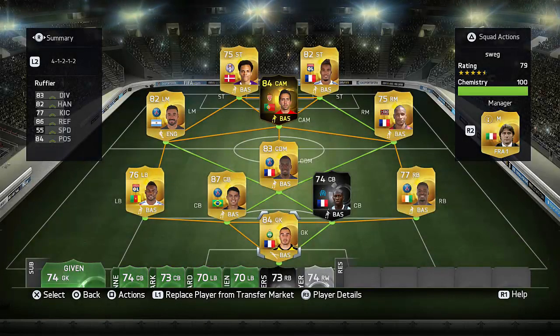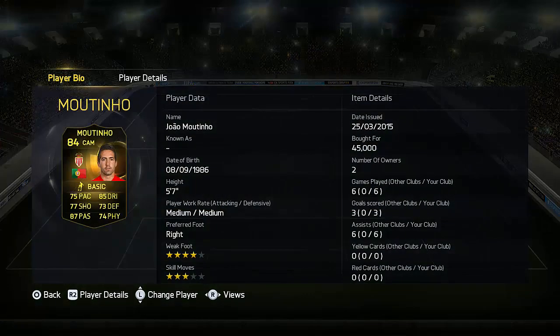Hey, what's up guys? ScoutingFief here and welcome to this Inform Joao Moutinho review. As you can see there is an Inform Rod Fanni in the team — that review will be out either tonight or tomorrow morning depending on how much time I get to edit. Anyway, let's talk about Moutinho. Paid 45k for him; his current price range is 40k to 80k.